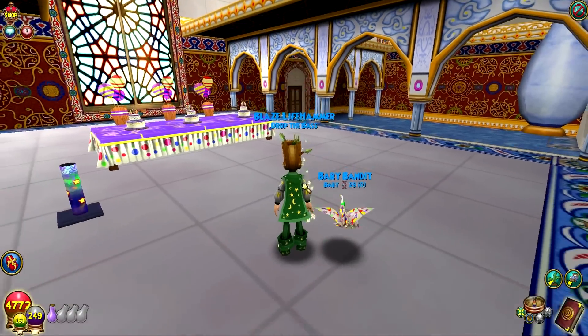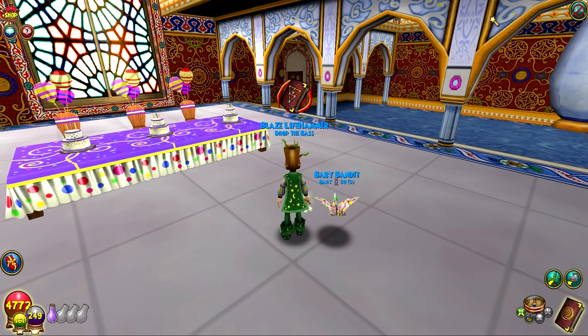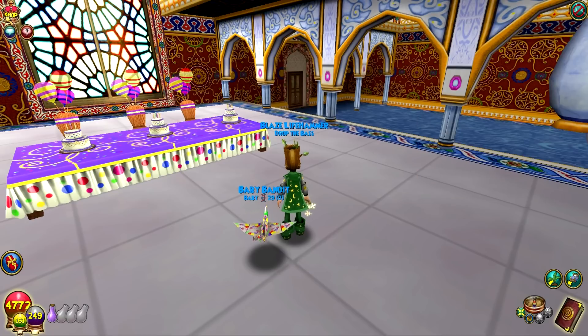We have two new pets that arrived in the game yesterday. One of them you can get for free, which is the Origami Party Crane, which you can get for free if you enter the code on their website.